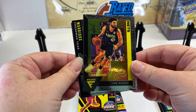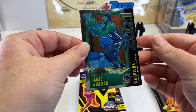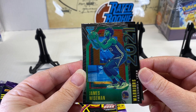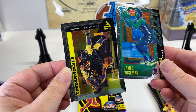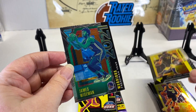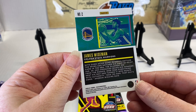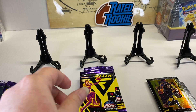We got Joe Harris. Oh, we got an insert! This is a 2021 Freshman Year — James Wiseman. That's pretty cool, I haven't actually seen that insert yet. And then Carl Anthony Towns for the T-Wolves. Check out the back of this one since it's an insert. I like it, that's pretty neat looking.